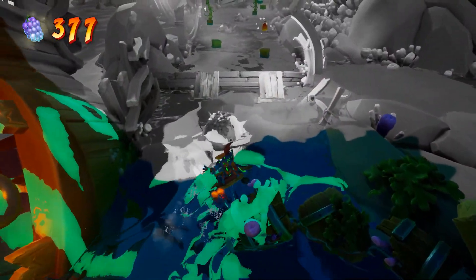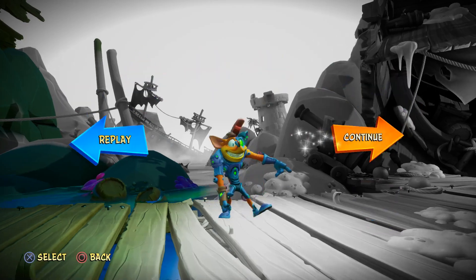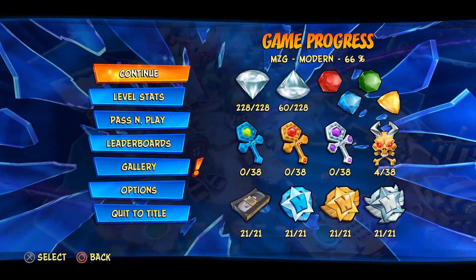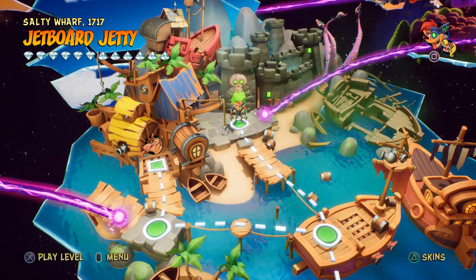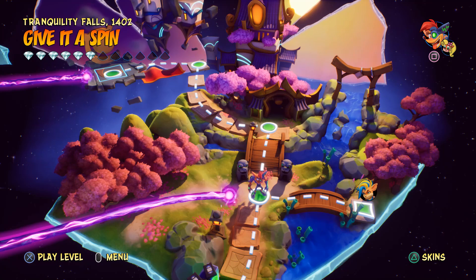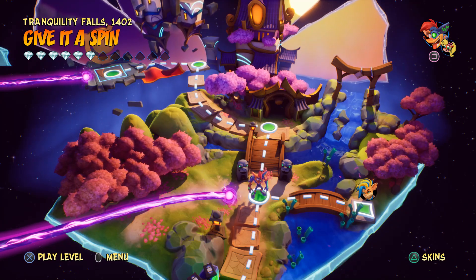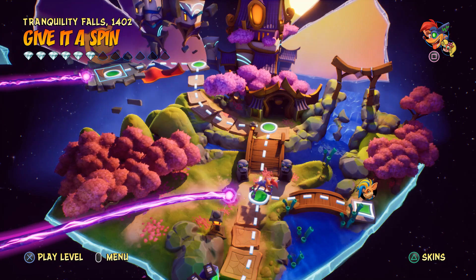Now I just gotta re-complete the level - hopefully that's not too bad. There's that level completed. We got all five gems, Crash is happy about it, so am I, and that's going to be this area done. Really glad we got that out of the way and it wasn't as bad as last episode - took about half the amount of time. Next episode we'll be going over to Tranquility Falls 1402, and it looks like we have five more levels to get done. That's going to wrap it up for today's episode of Crash Bandicoot 4: It's About Time - thank you guys so much for watching, I'll see you next time!